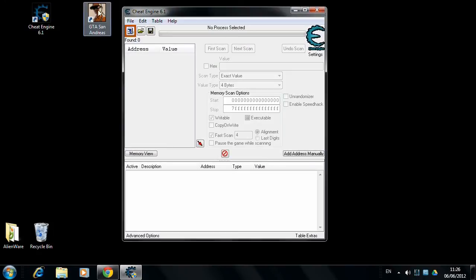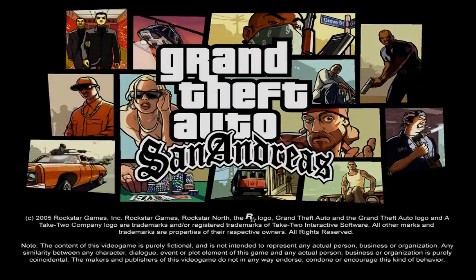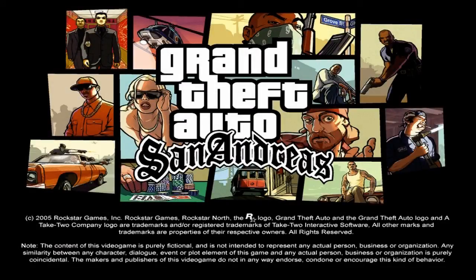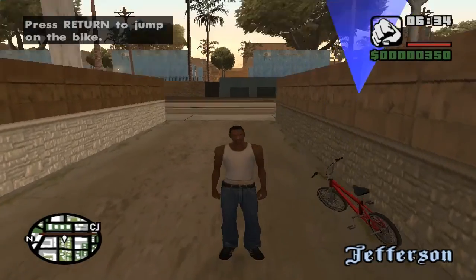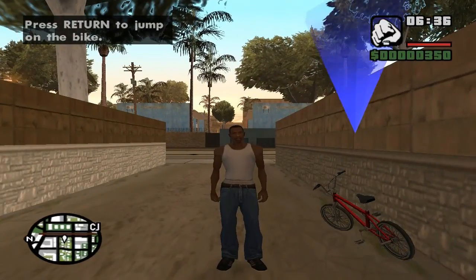Right at the beginning of GTA we want to have a huge amount of money, and Cheat Engine will help us with that. First we memorize the exact sum of money we receive at the very beginning of San Andreas — that's no more than $350, as you can see in the top right corner.